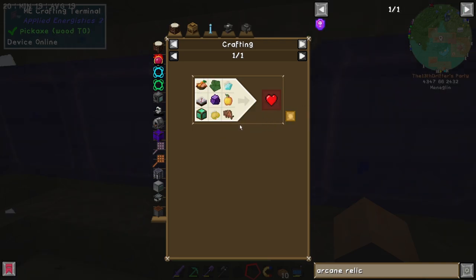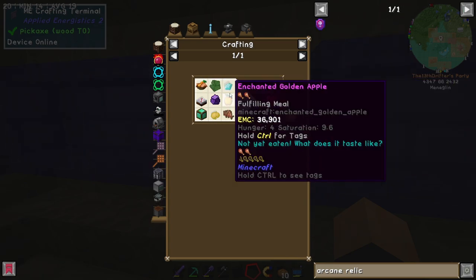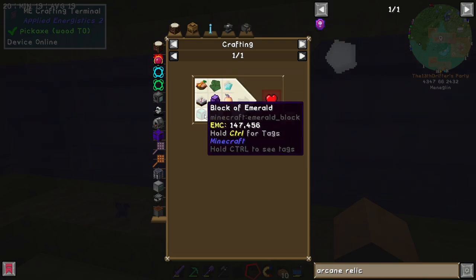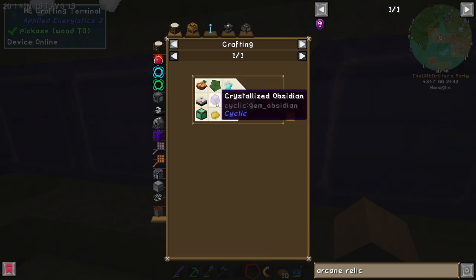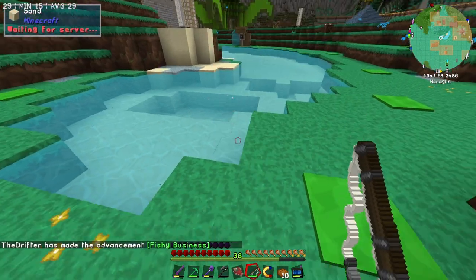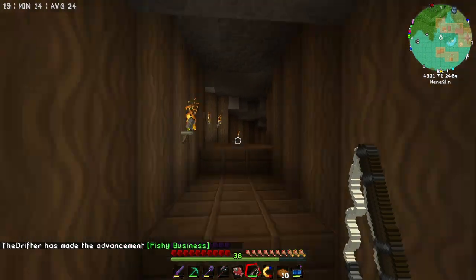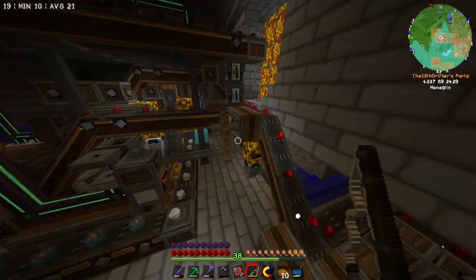They don't have an EMC value either — diamond, enchanted golden apple, cooked salmon, poisoned potato, lily pad, rabbit stew, cake, and a block of emerald. Everything here has an EMC value except for the crystallized obsidian. Do we have fish? Hey, it's a salmon — brilliant. First one, and we've got an achievement for that: 'Fishy Business' — catch a fish. 200-and-whatever episodes, never caught a single fish. How do we get nature essence? Nature seeds in farmland. And how do we make nature seeds? Prosperity seeds with prudentium essence and nature agglomeratio — that's not that bad.